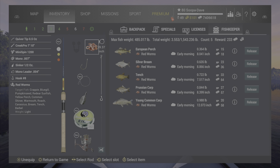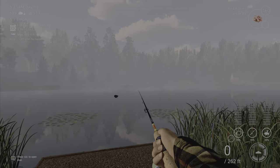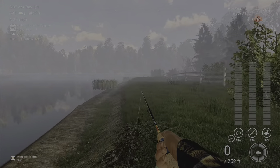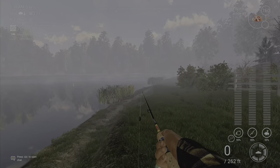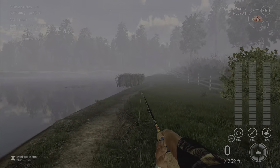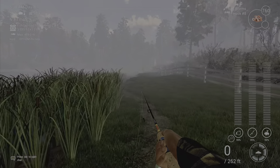We're going to spawn at the other side, turn right, and come down this way. With the silver bream, sometimes it'll come out right away and sometimes you'll have to wait a while. There are a lot of fish in this spot and you can actually get almost every type of fish here, so just keep that in mind.